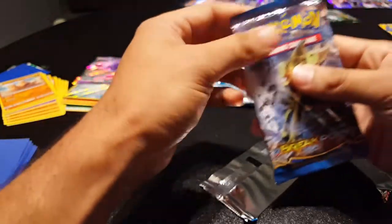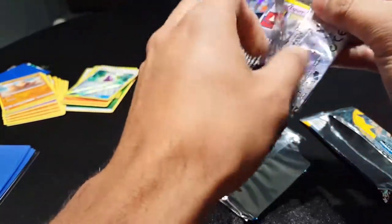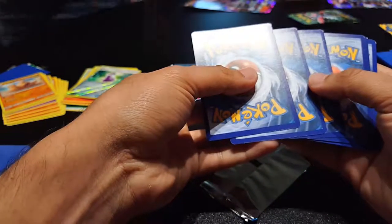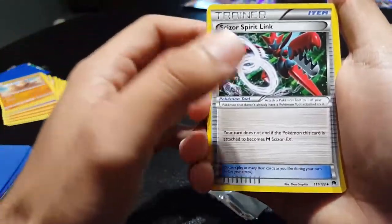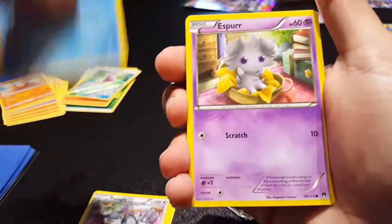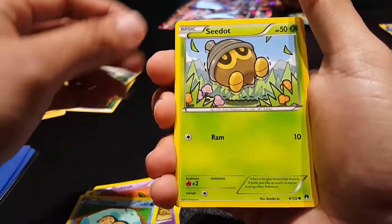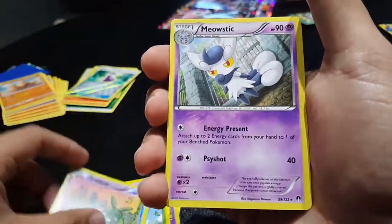Up next we'll do Breakpoint. That one's booty. We got a Scizor Spirit Link, a Purugly, a Slowbro, an Espurr, a Phantump, a Trubbish, a Time Puzzle, a Seedot, Reverse Holo Trubbish, and a Meowstic.